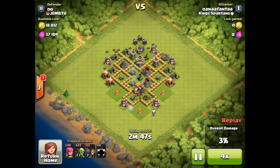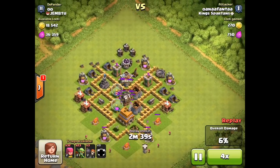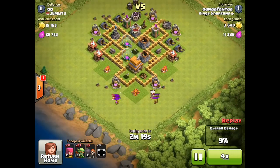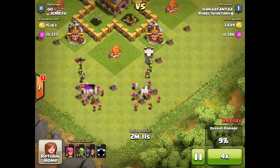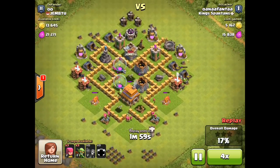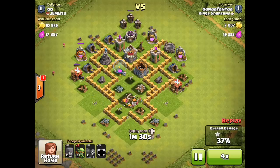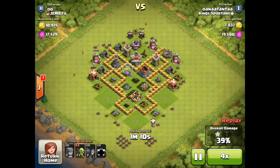Let me show you one more replay at high speed — just crushing this base. I can't believe those balloons didn't kill any of those archers when they died. High-level clan castles can really mess up a raid, especially with max level archers — and I have level two, which don't do enough damage to them. It goes really quickly, but at 39% it looks like we're not going to get that 50%, because that clan castle wiped out a ton of my archers.